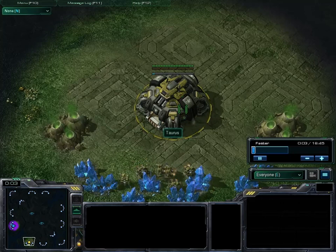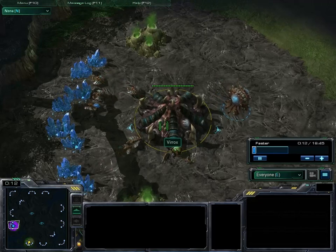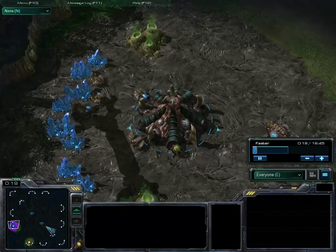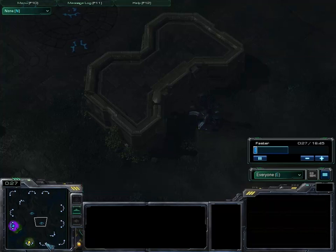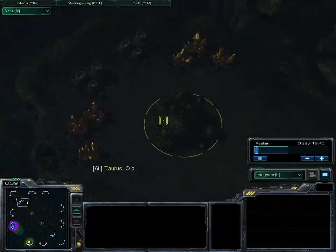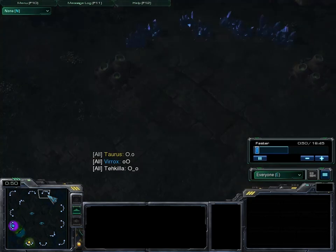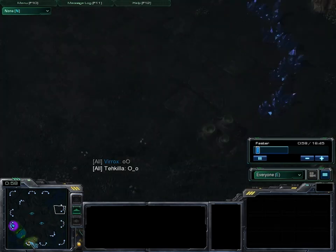We have Taurus here as our Yellow Terran, and then we have his friend Verox here as our Teal Zerg. It's going to be on the old-school map Lost Temple. We've got our Zelnaga Towers right here, with our natural and gold right here, and Verox's natural and gold right here — easily defendable. Then we have another base here and another base here, with expansions all over the rest of the map.